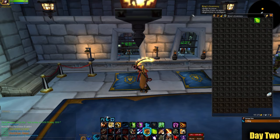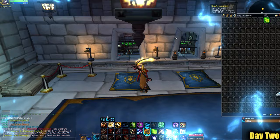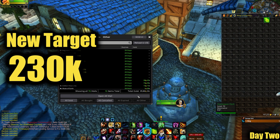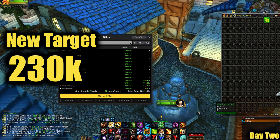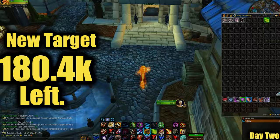This is where we left off: empty bags and bank, and 157,000 gold total from day one. We could have more gold from overnight sales — let's check the mail first before we start. 49,600 gold from overnight sales, nice! All we need now is 180k gold, so let's get started.